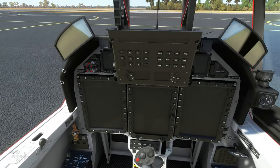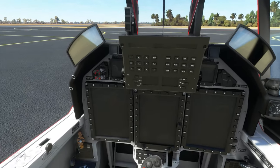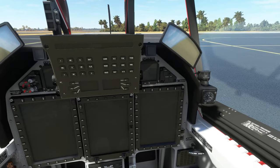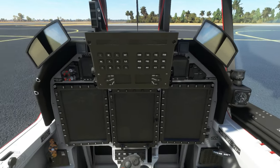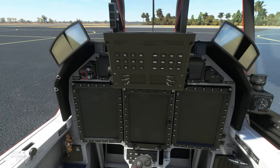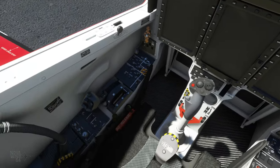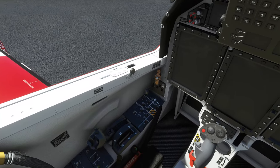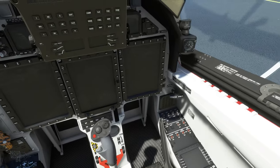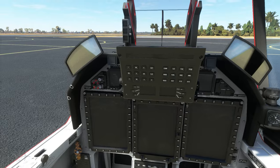The cockpit is dominated by three multi-function displays in the center along with the UFCP. There are no analog gauges — just a fallback compass and clock — everything else is digital, all modeled in cool detail with good functionality included. Looking around the cockpit, this is absolutely a lot of memories — I can 100% say this is just like the real thing.